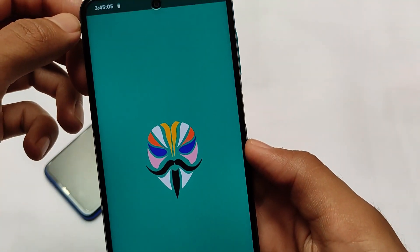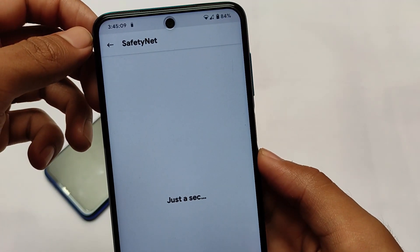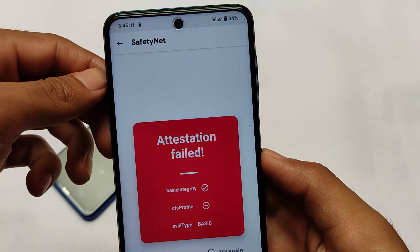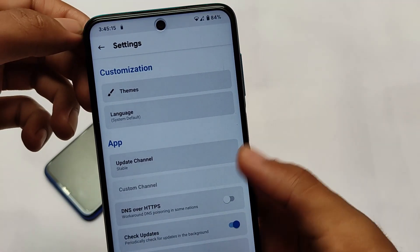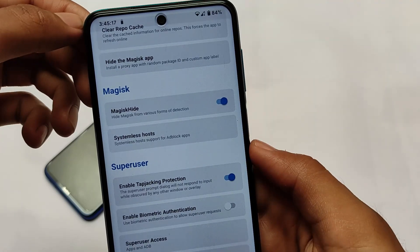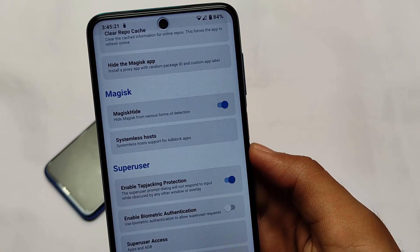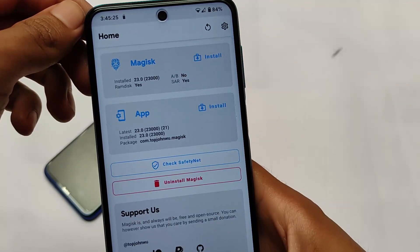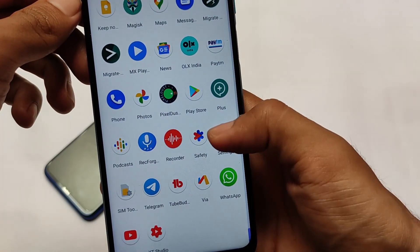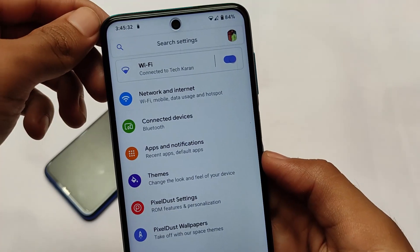Regarding the safety net status, unfortunately it is not passing — the device is not certified by default. I'm not sure if I did something wrong. Even after hiding the Magisk settings, the safety net is still not passing. You can try the Magic Hide Props Config module. I have a dedicated video on how to use that, so make sure to check it out if you're waiting to install this build.